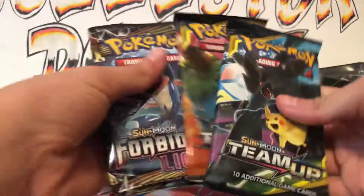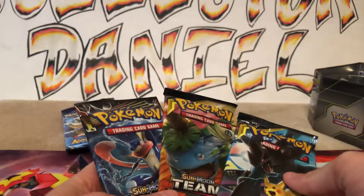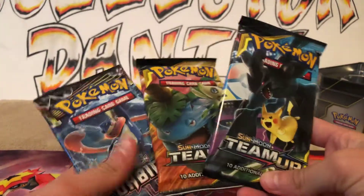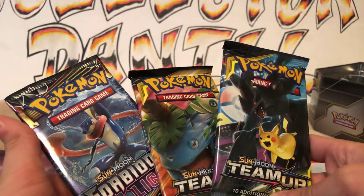I'm saving this Evolutions pack and putting it somewhere safe. Wow, we pulled Mega Charizard full art. We'll go Team Up, Forbidden Light, Team Up. I'm going to go — Team Up, Forbidden Light. Yeah, Team Up then Forbidden Light.